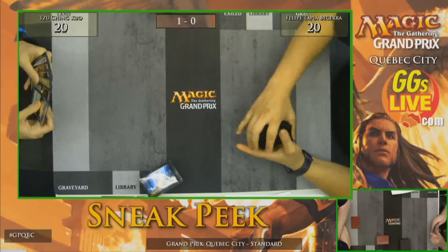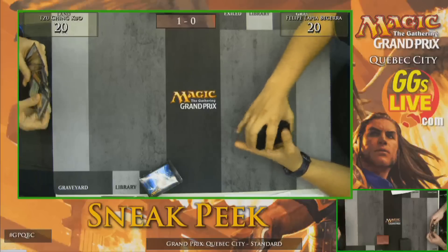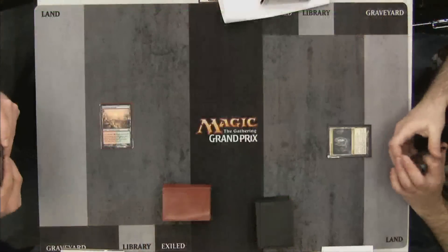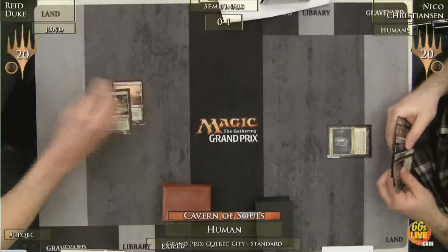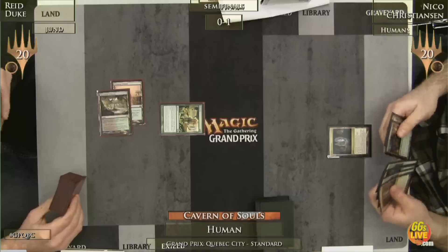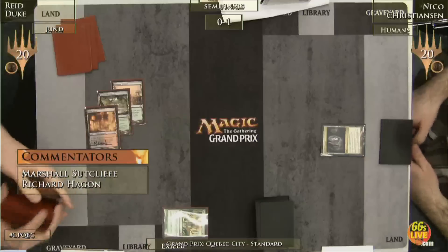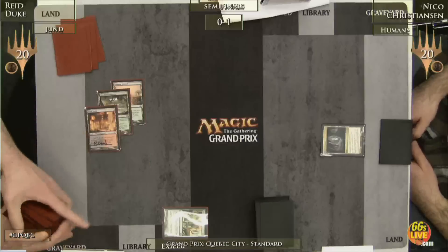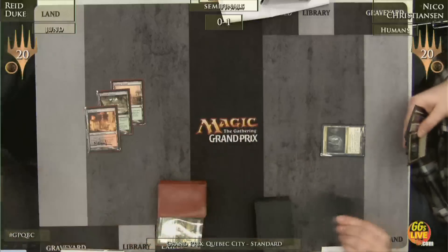We're going to take you back to game two between Nico Christensen and Reed Duke. Reed Duke is on the play and has begun with a Stomping Ground — it's going to be tapped, so he stays at 20 life. We see Cavern of Souls on turn one and no turn one play from Christensen — extraordinary, as it looks like he mulliganed to six. Even then with 12 one-drops you'd expect one. It's critical to this deck, as Reed Duke, having the luxury of being on the play and not facing a one-drop, gets to play a Farseek.